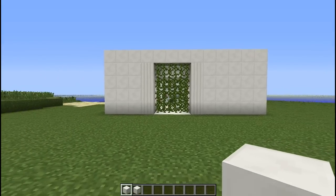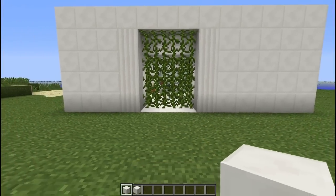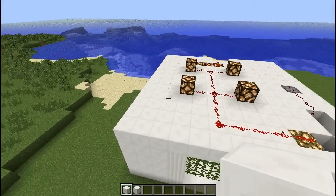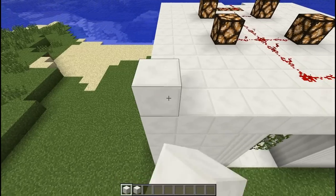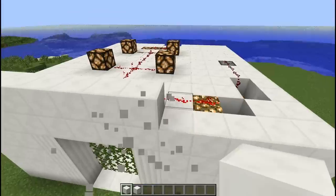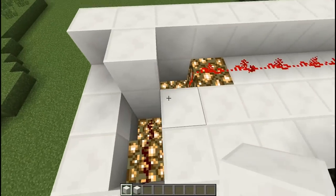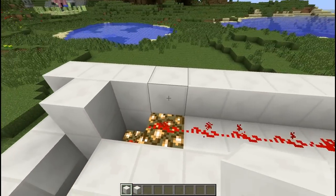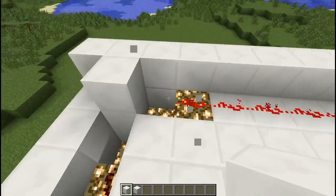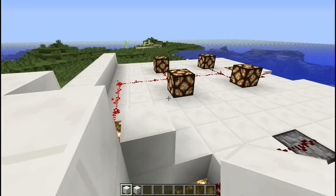Alright, so we're here on Tutorial Island in front of the Greek bathroom that we made and we're going to go ahead and try to cover up just a little bit of this. So to do that we're just going to make two layers of quartz blocks all the way around. Just be careful around areas where there's redstone — we don't want to put a quartz block right here because that would block the redstone. You just want to make it two layers tall and go over the whole thing.